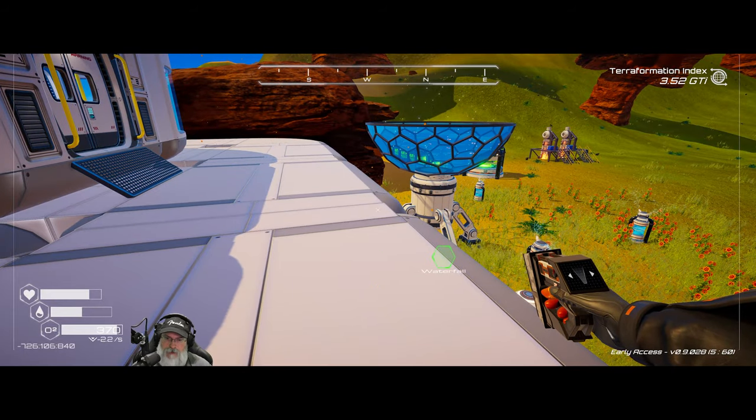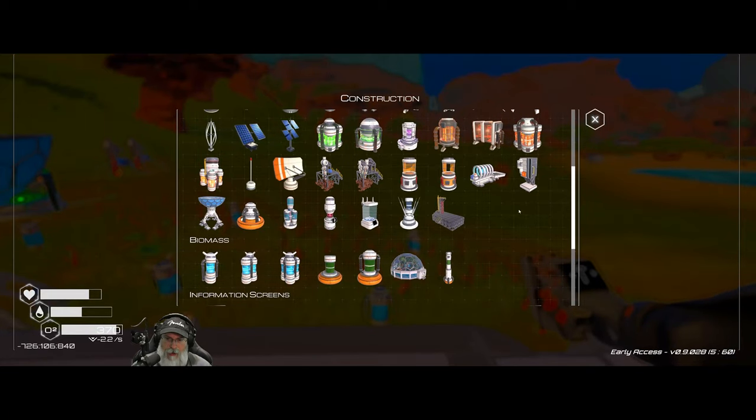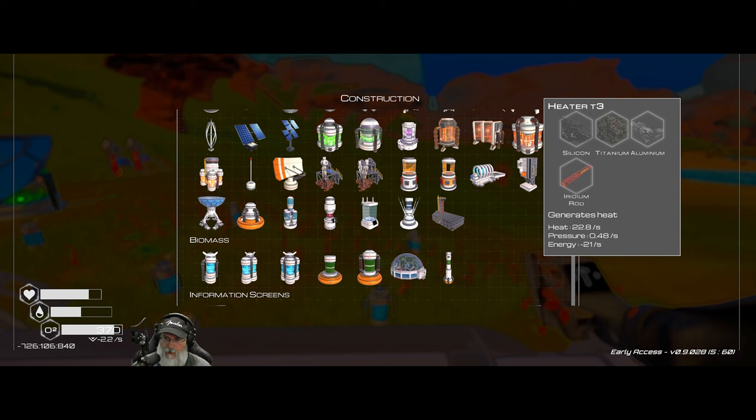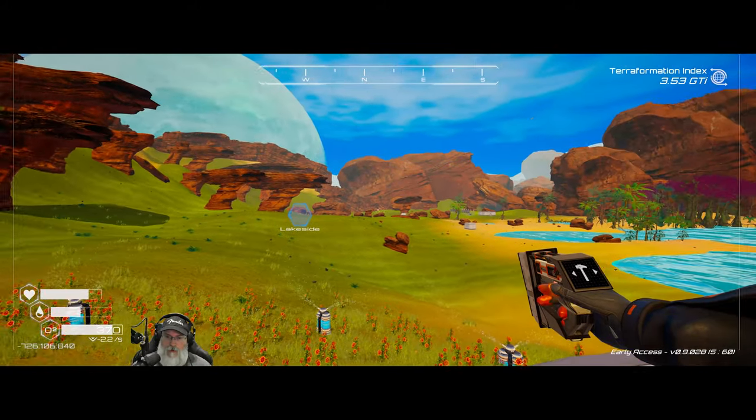We're almost to the billion mark on the pressure. It occurred to me that if I wanted to, I could probably tear down everything that's over at the original base and still be absolutely fine, so we might do that at some point to recoup some materials. One tier 4 heater produces more heat than all those guys combined.